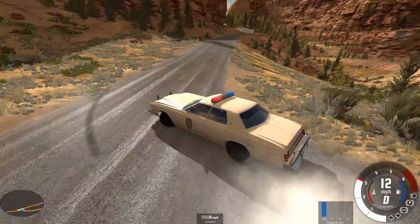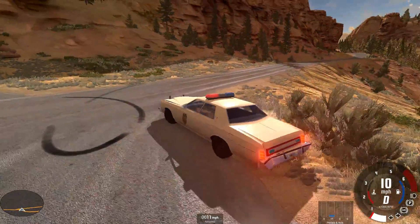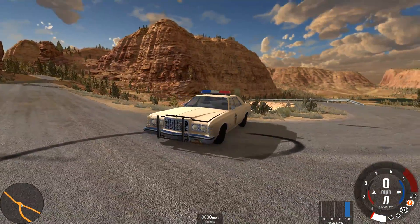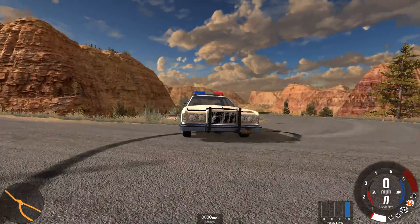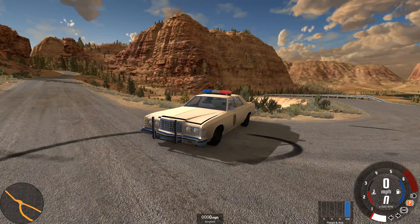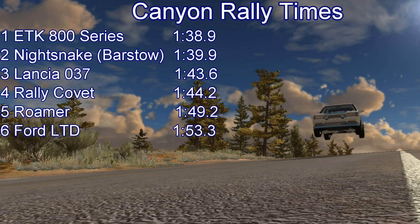It doesn't have a lovely smooth landing across the bridge jump like you got with the Roamer - that's to be expected given the ground clearance difference. It's mostly superficial damage: the rear bumper hanging off a bit, the bonnet slightly stuck up. I was trying some celebratory donuts but with a very open diff it didn't really work. I think on this run, in the landing of that jump, I ever so slightly bent something in the steering or suspension as the car was pulling very slightly towards the end of the run, but it was only minor.